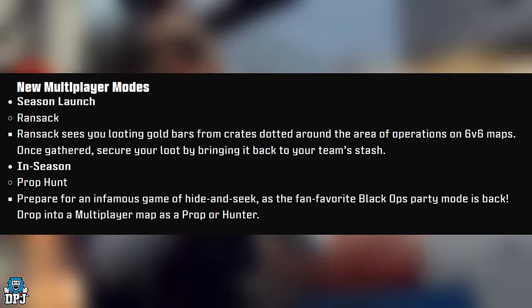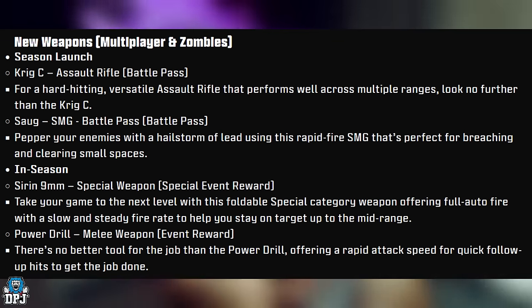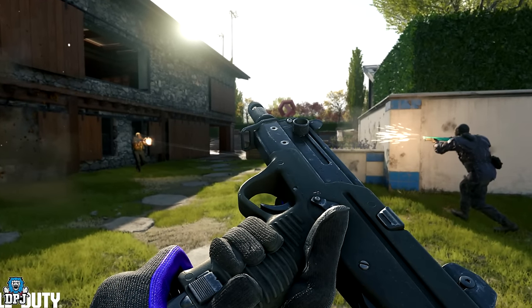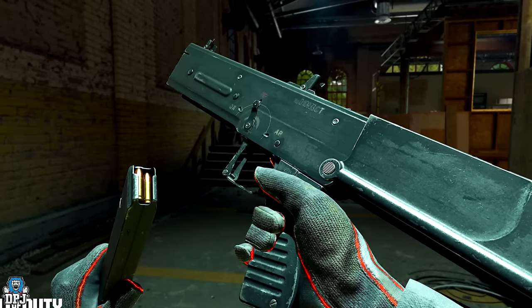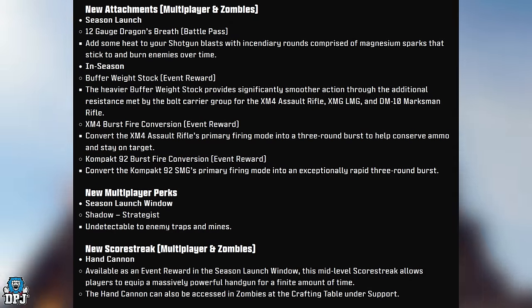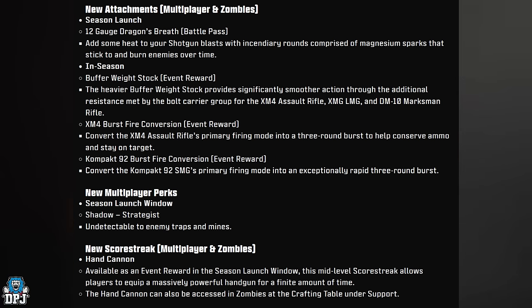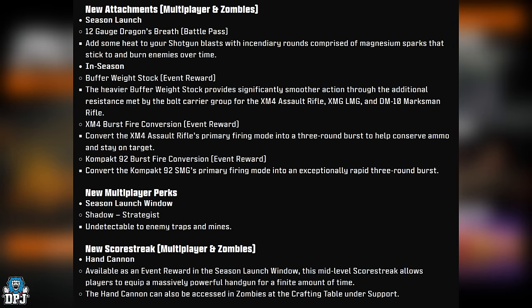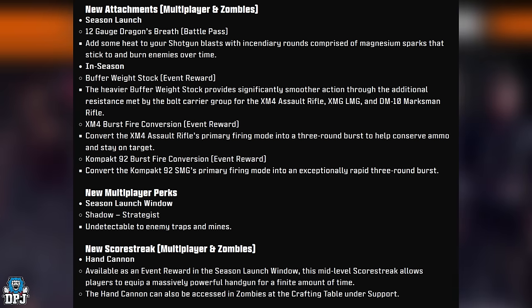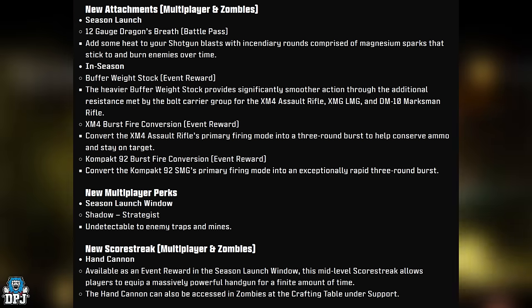New weapons for both multiplayer and zombies: we have the Krig C assault rifle from the battle pass, the SOG SMG from the battle pass, the Siren 9mm special event reward, and the Power Drill melee weapon, also an event reward. New attachments include the 12 Gorge Dragon's Breath battle pass attachment, the Buffer Weight Stock event reward, the XM4 Burst Fire Conversion, and the Compact 92 Burst Fire Conversion — both event rewards.